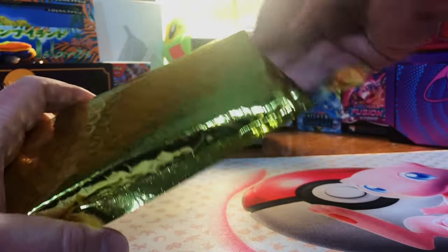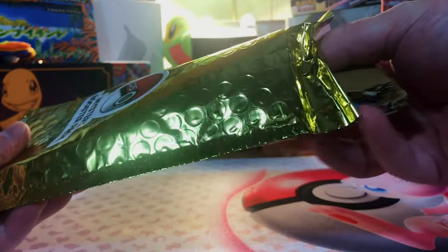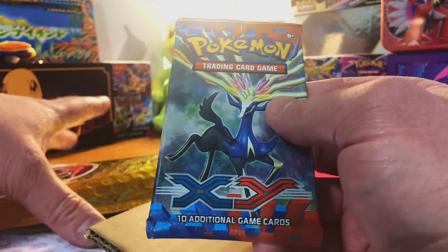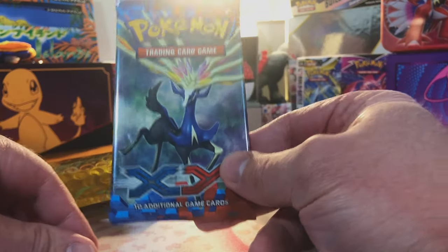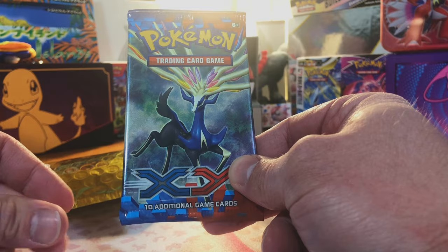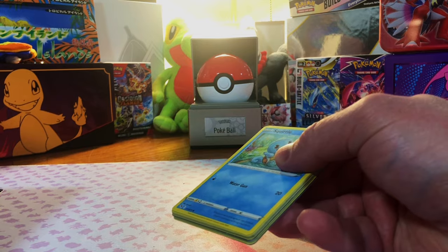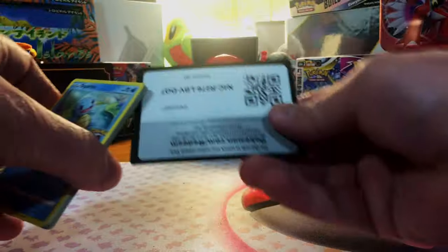Can't assume — it must be something since it's double packed, but you never know. Could be a psych out. Whoa, what is going on in here? X and Y base set. Ah man, that was kind of a psych out. I mean, X and Y — yeah, that's great, but I don't know how I feel about that. So here are all our packs — all 25. Let's just dig in and see if we can pull anything cool. Again, it's always a risk with products like this, but sometimes you just gotta try it out.